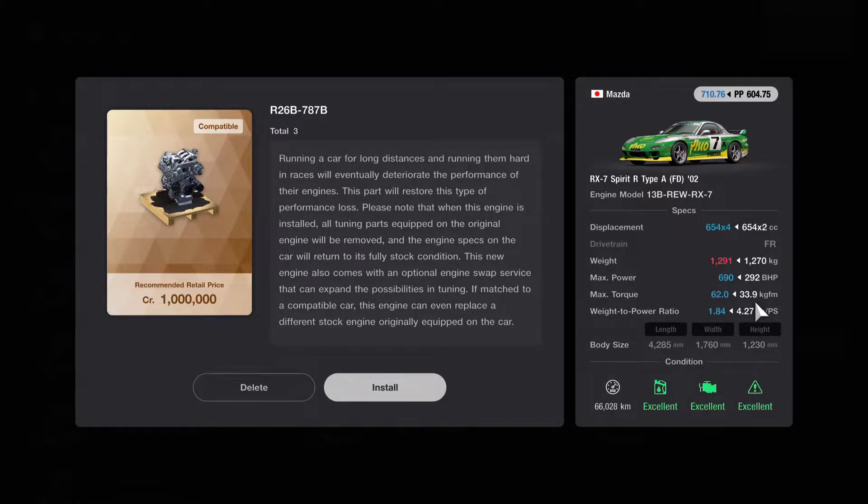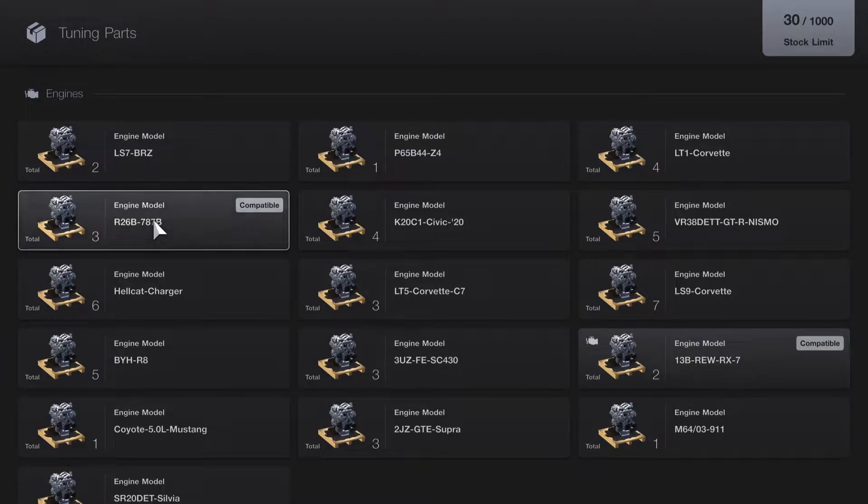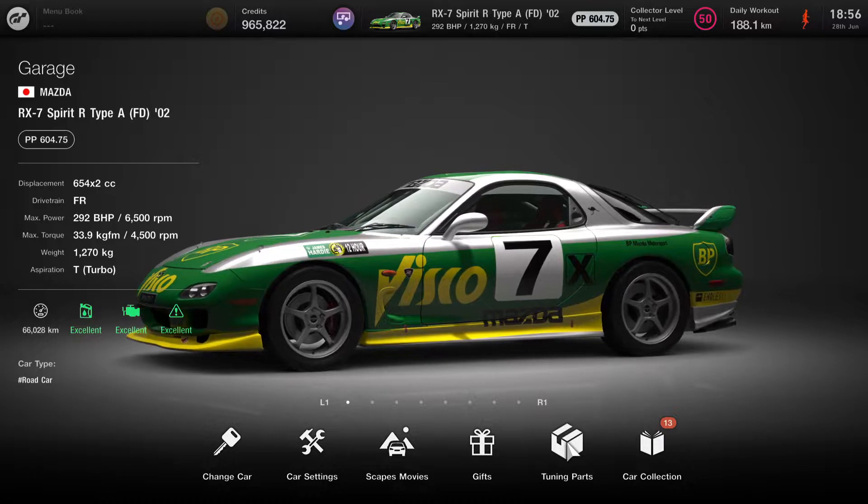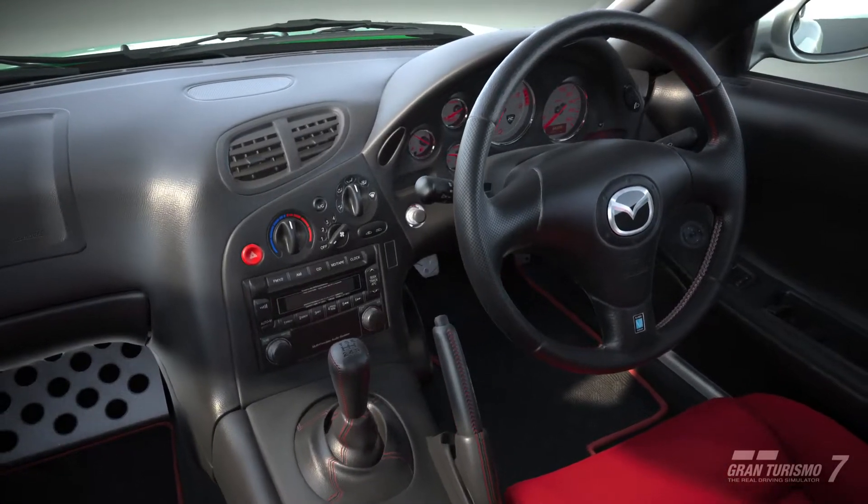If I were to install it now — which I'm going to do shortly — look at the horsepower: it jumps from 292 brake horsepower to 690. Wow. Max torque pretty much doubles from 33.9 to 62. And look at the weight to power ratio: 4.27 to 1.84. This thing is going to be absolutely crazy once we get it installed. I want to do a few laps at Tsukuba first, just to see what sort of lap times I can get, and then we'll install it.